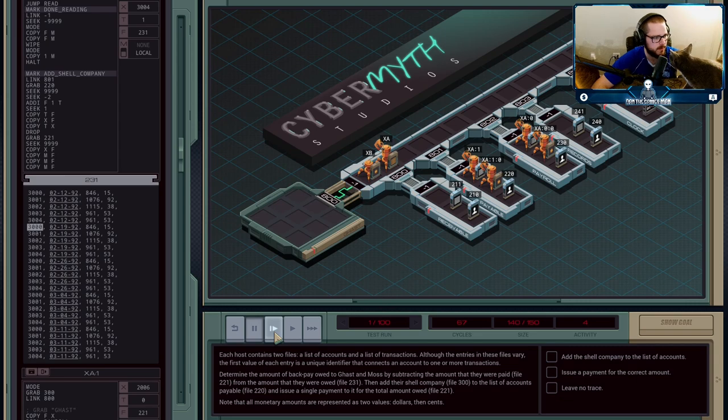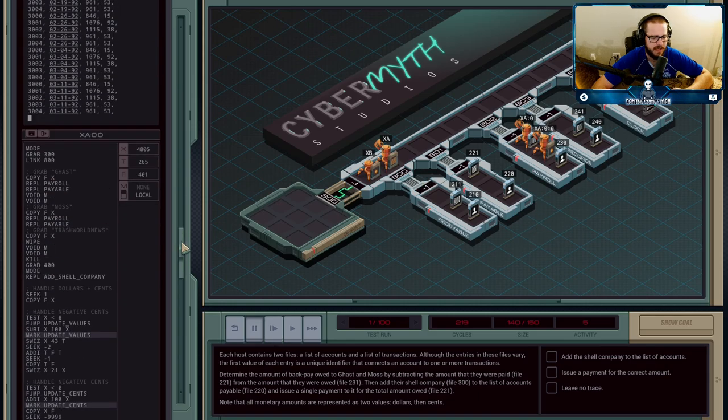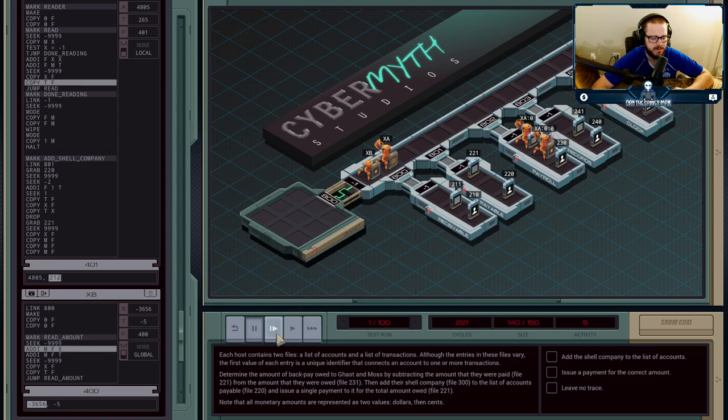The agent keeps doing that — here's another amount owed to Ghast, another 961 owed to Ghast, and this continues. You'll notice the ones in payable finish first because payable tends to be shorter than payroll, but they're doing the same thing. We get our last one sent over — that's all of the money owed to Ghast. This agent has calculated the total number of dollars owed to Ghast and the total number of cents. The total cents may be more than 100 — we'll do that rounding at the end.